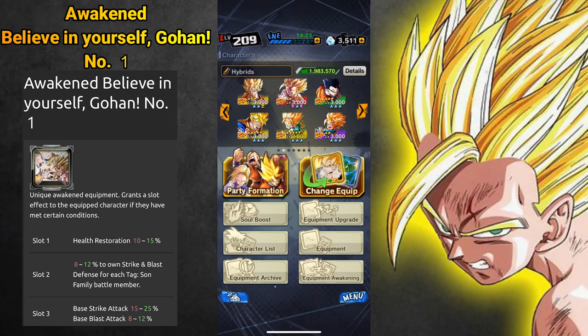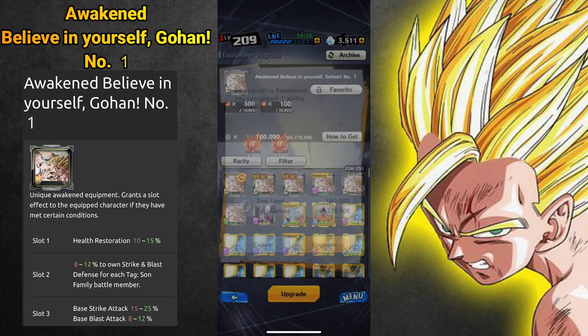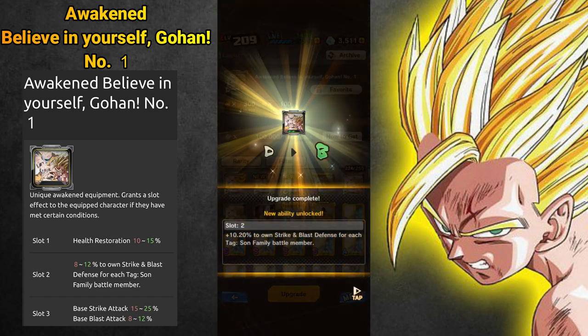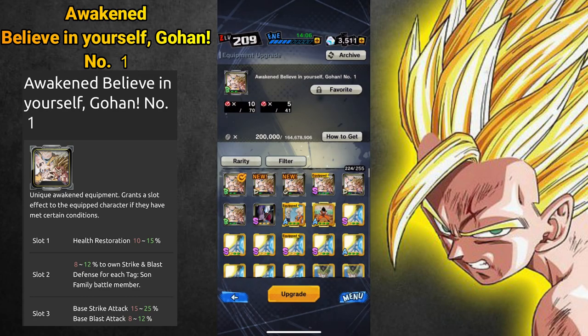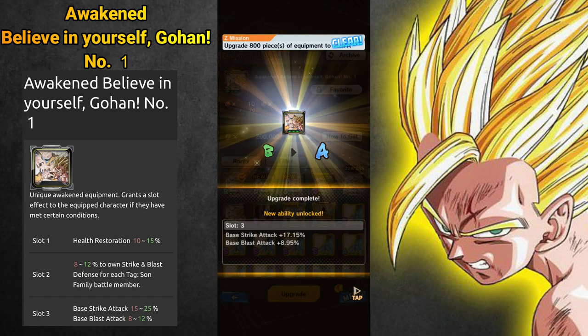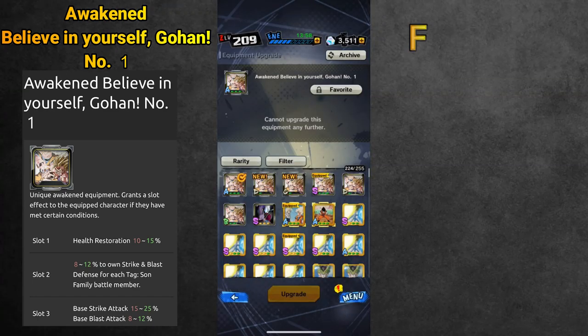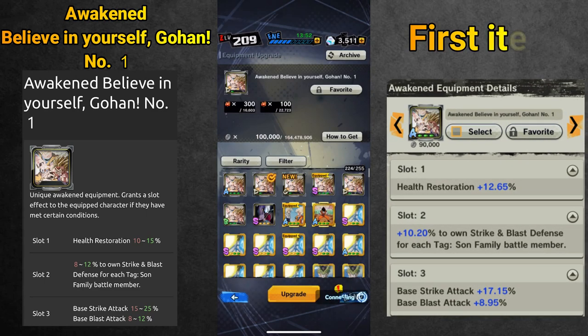Let's upgrade now slot 2 and slot 3. On slot 2 we have Strike and Blast Defense and the range is between 8 and 12%. On slot 3 we have Strike and Blast Attack — Strike is 15 up to 25% and Blast is 8 up to 12%. Let's see the first item: the first upgrade is 10.20, it's exactly in the middle and now the item is B. And for slot 3 we get an A type Equipment — the Blast is 8.85% which is really low, at the low end of the range. Doesn't matter, we still have two more.